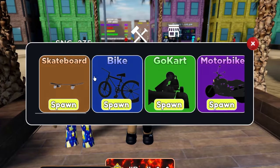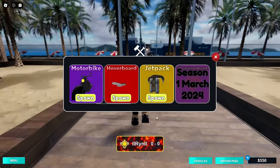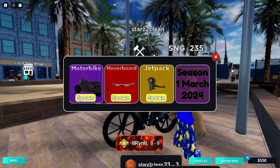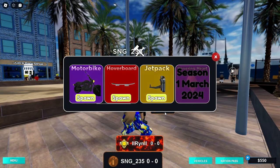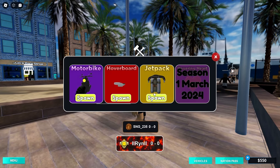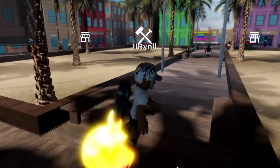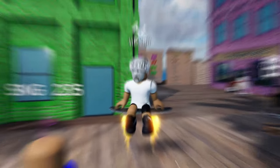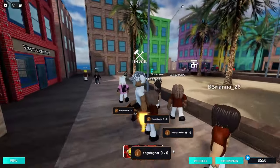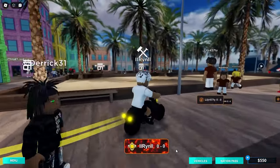Speaking of vehicles, we got the skateboard, bike, go-kart, motorbike, hoverboard, and jetpack. To get these you just have to rep up. I'm a legend right now even though I have zero wins and zero losses - I'm the owner so I gave myself the legend items, which includes the jetpack. We also got the hoverboard - look at that animation, we're drifting. These are basically all the vehicles you get every time you rep up.